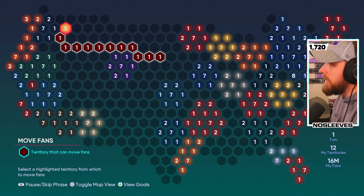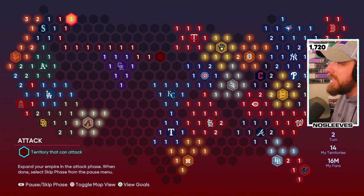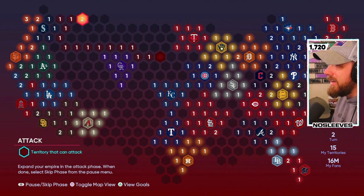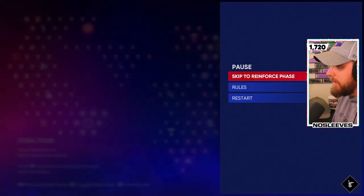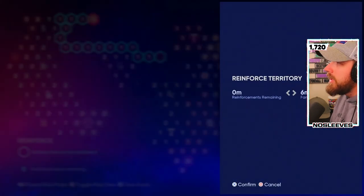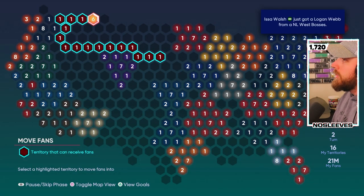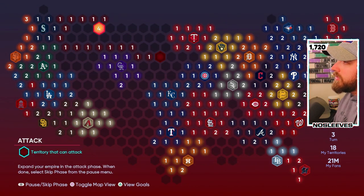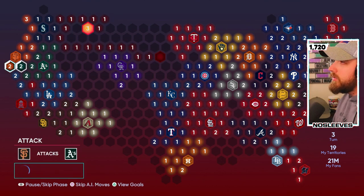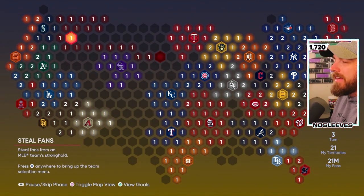You can go ahead and skip that for now and go to the Attack phase. In the second Attack phase, don't really worry about them attacking you because they won't really early on anyway. You're back through the Steal Fan phase - we'll skip the Reinforcement one more time, do another five, and now we've got six per each round. You want to make sure that you are just expanding as much as possible early on and not really worrying about any of the other strongholds. Then I'll show you what to do once you've got enough and you're ready to take out a stronghold.